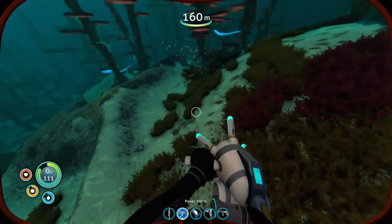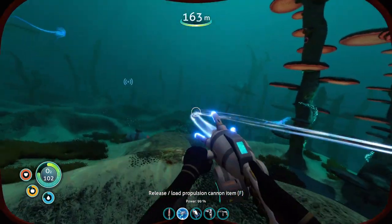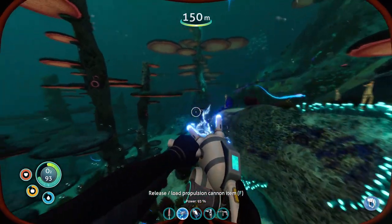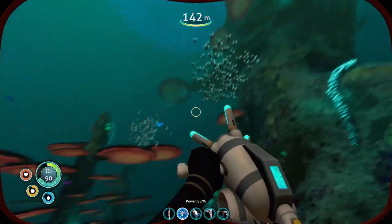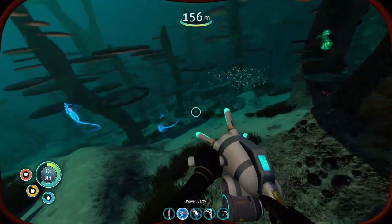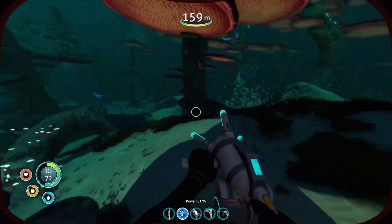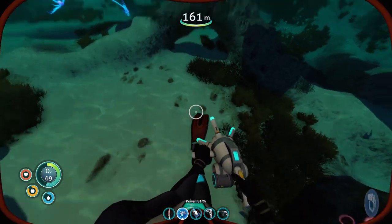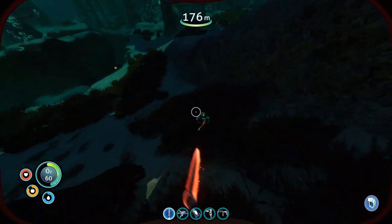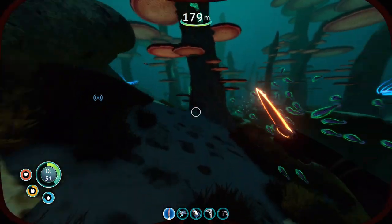I'm going to play with the propulsion gun. Ooh, I got something — I want this, give it! How dare you. I want this — actually no I don't. Give me — oh wait, does this mean I can pull them towards me, incapacitate them, and then go in for the kill? If I can find his body — corpse. Get it? Because he's dead. Corpse.